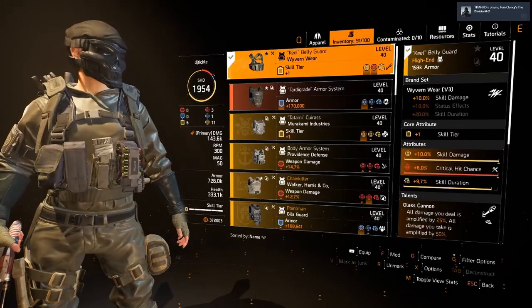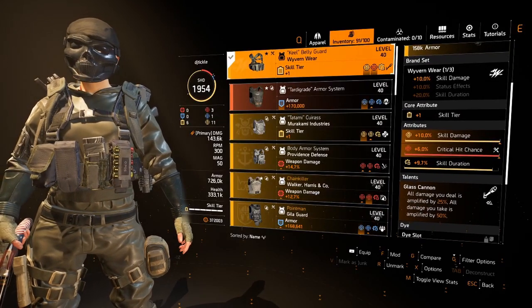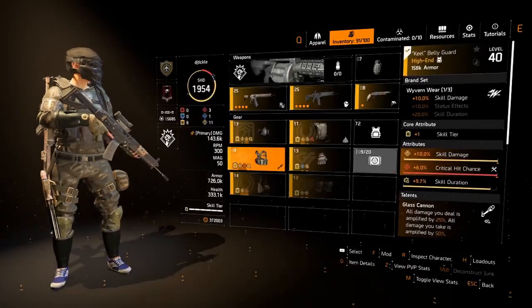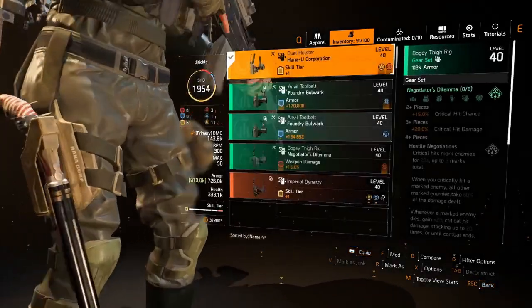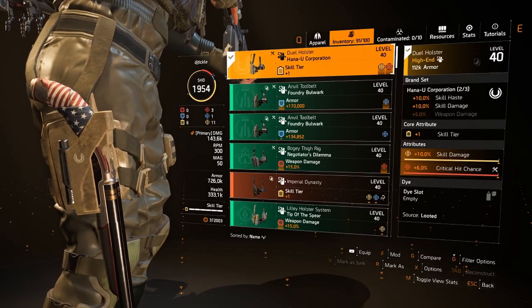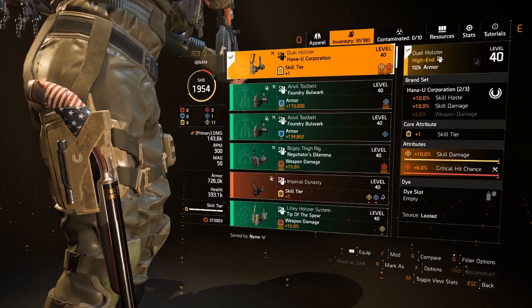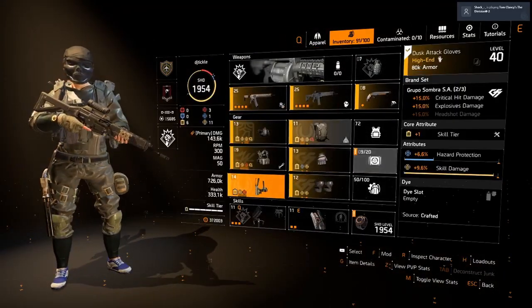A Wyvern chest piece because I want Glass Cannon — and as you can see it's got skill damage and skill duration rolled on it. Hannah Yu for skill damage again. Ideally I'm going to re-roll this back to skill haste — I was testing something else earlier.